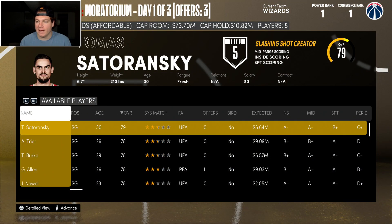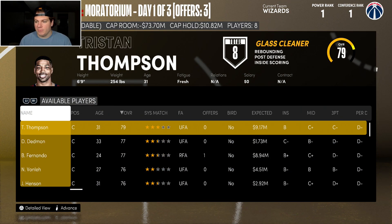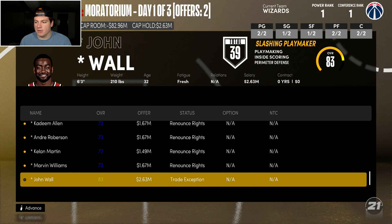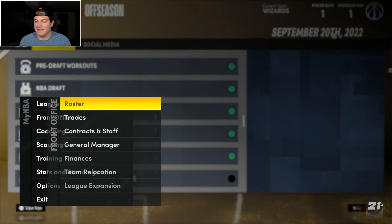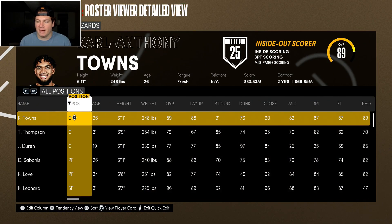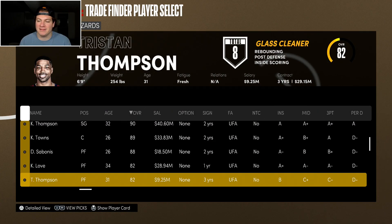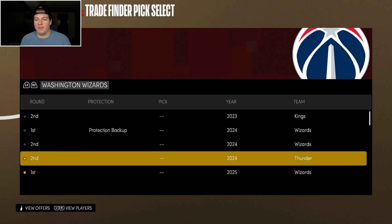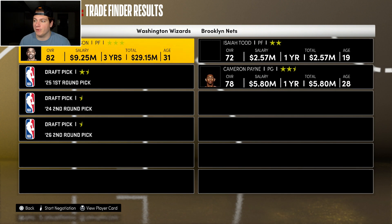I still need a backup shooting guard. Going to do something cheesy — sign Tristan Thompson, move him to power forward, then trade him with a couple picks. God bless that trade exception. I did not think we were going to be able to use it to actually improve this team significantly, but I'm putting everything out there. I'm going to trade all of our assets because I think this team's definitely in a position to win a championship.